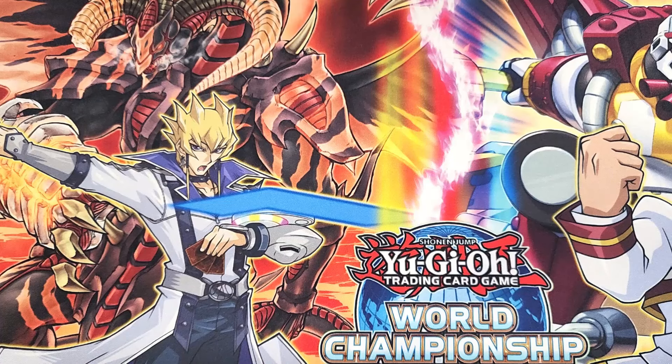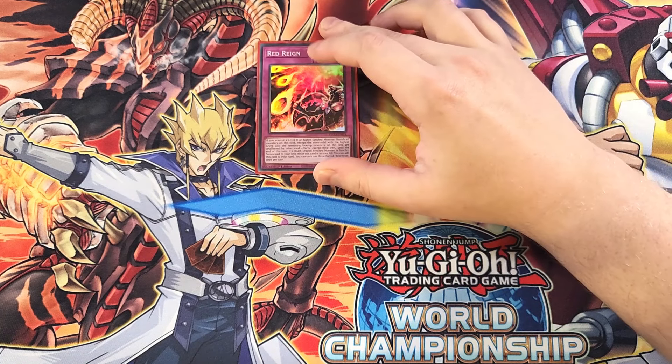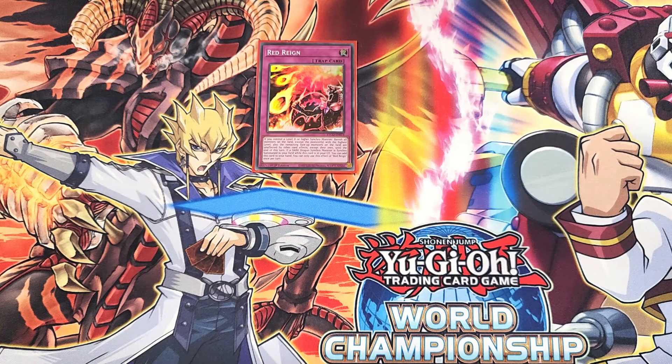For the traps, we're going to start with a single copy of Red Rain. Red Rain is definitely a one-of in the build to work with our copy of Lotus King. If you control a level 8 or higher Synchro monster, you banish all monsters on the field except the monster with the highest level, and the remaining face-up monsters are unaffected by other card effects until the end of this turn. The main reason we play this card is because if a Dark Dragon Synchro monster is Synchro summoned while this card is in the graveyard, you can add it back to your hand — insane to keep this card in circulation and use it as a board wipe with Lotus King.